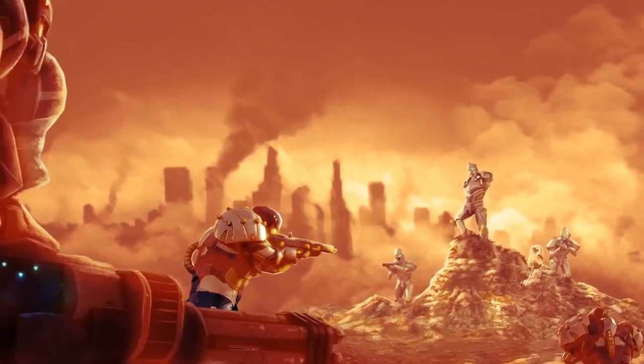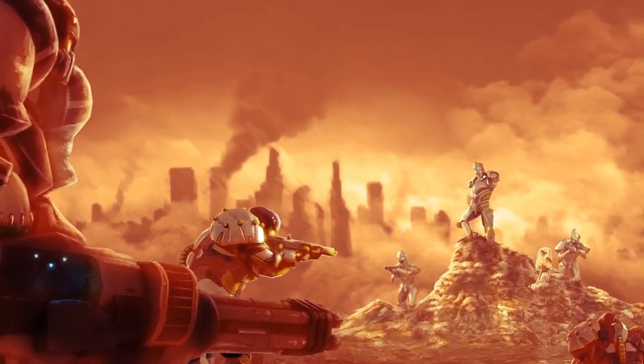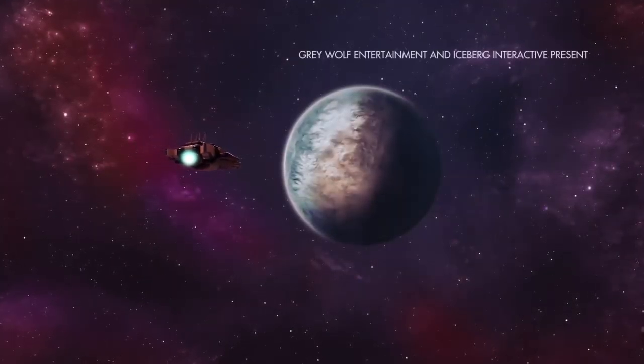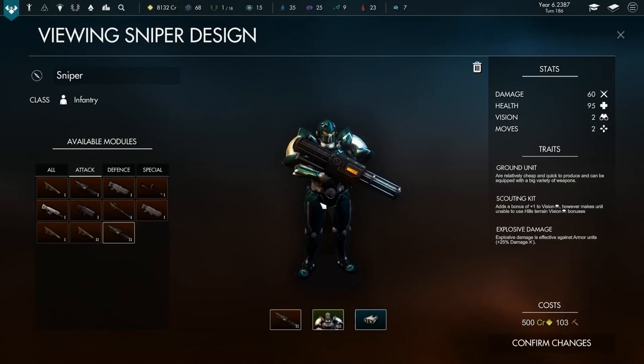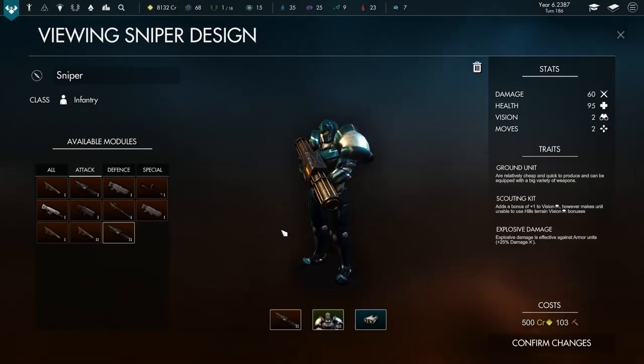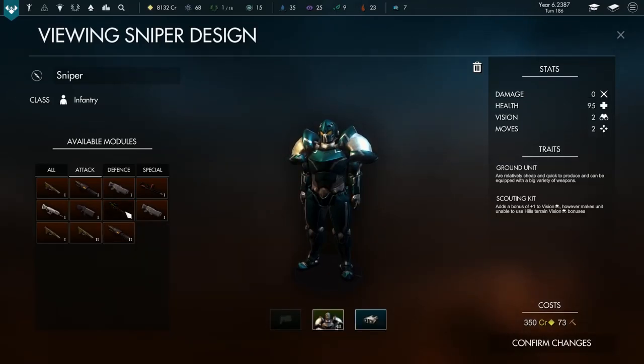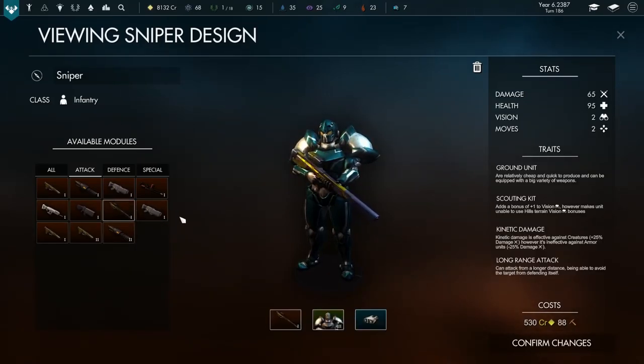Hello, I'm Chris Bond from Iceberg Interactive, and this is Pax Nova. Pax Nova is a new 4X strategy game produced by Grey Wolf Entertainment. Following our work together on Dawn of Andromeda, in Pax Nova you'll lead a team to explore, expand, exploit, and exterminate.